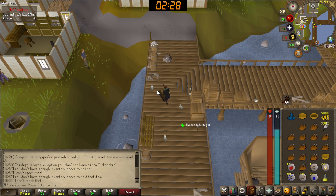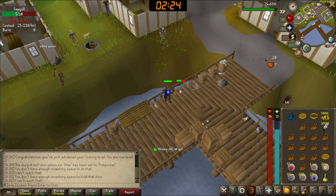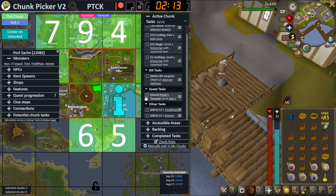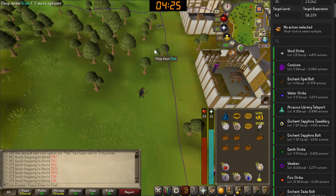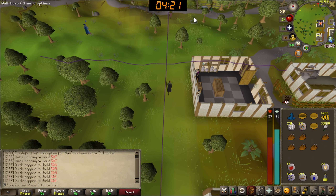I'll reset the timer and do the seagull task to hit KO. We killed the seagull - task complete: kill one seagull! I've bought some runes and I think the most cost-efficient thing to do is cast Curse.